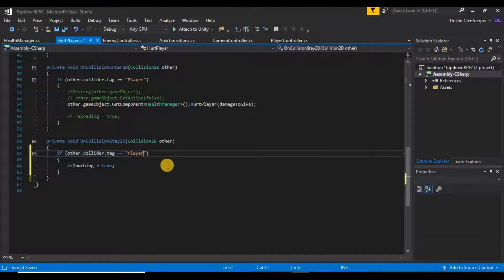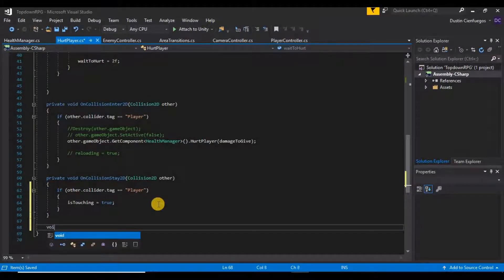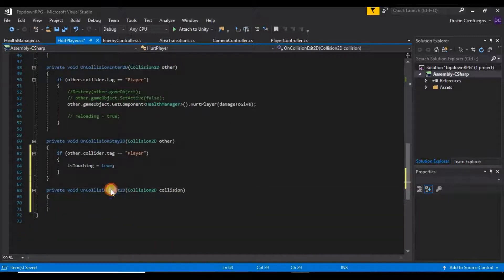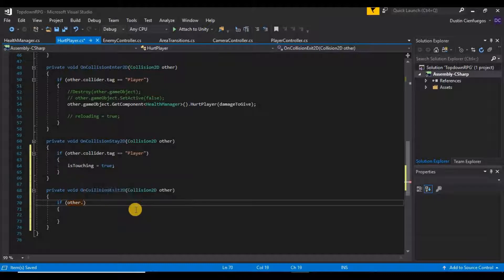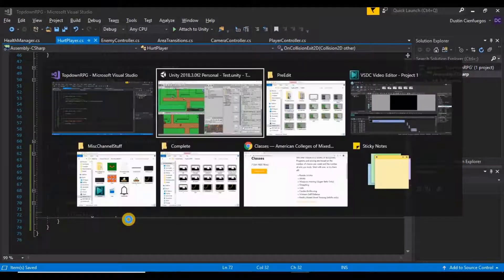Now I also want to turn off the isTouching bool by adding a void OnCollisionExit2D function below our OnCollisionStay. Whenever we stop colliding, we'll run some code. We change the parameter to Collider2D other, and say if other.collider.tag is equal to 'Player', then isTouching is false.